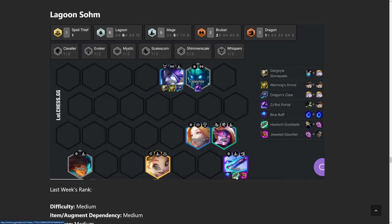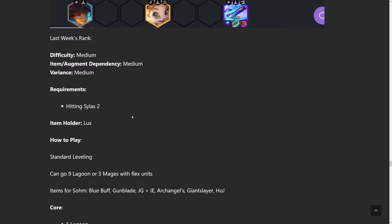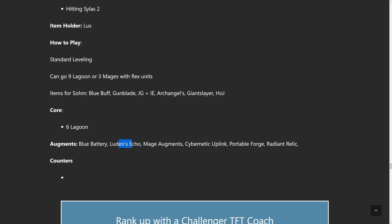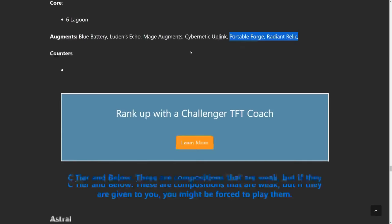Items for Soam: Blue Buff is almost mandatory. Hextech Gunblade — you need one healing item on most of your carries — and then Jeweled Gauntlet is going to add the most damage. Jeweled Gauntlet is really good on champions that cast a ton of times — if Soam ever doesn't crit, it doesn't hurt her much, so you get a ton of damage in the long run. Silas is the main tank with standard tank items. A lot of people are building ZZROT — if you don't know who to put it on, just drop it on Malphite. Positioning is a little weird because you want to maximize the Seraphine buff. The most important thing is hitting Silas 2-star. The core is really just 6 Lagoon. Augments: Blue Battery is really good so you don't need Blue Buff, Luden's Echo is great since you're running Mages, Mage Augment, Cybernetic Uplink, Portable Forge, and Radiant Relic because you're running a dragon.